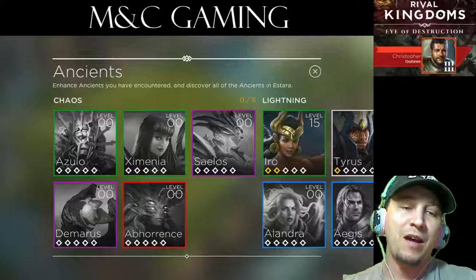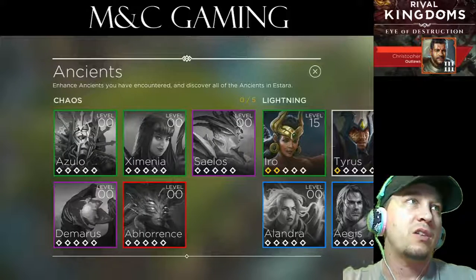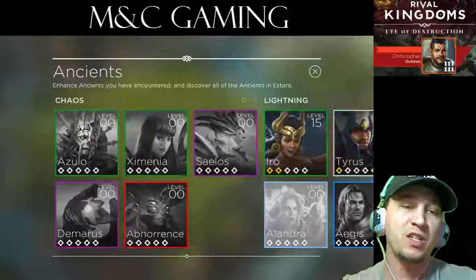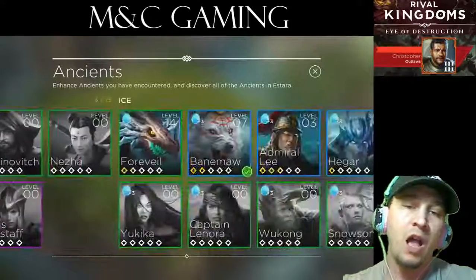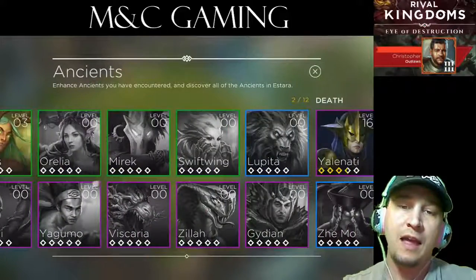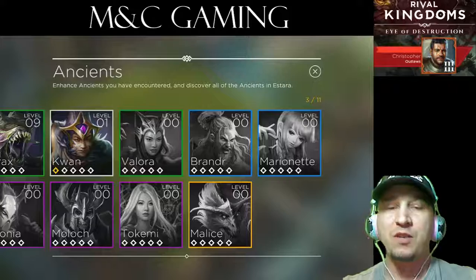What I have been advised to do is to pick one per each one of these kind of categories to allow myself to have a little bit of diversity as far as the Ancients go. You can see that there's chaos and lightning, fire, ice, nature, and death. The purpose behind that is to have some diversity as well.